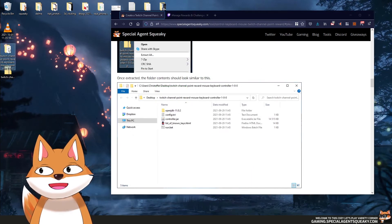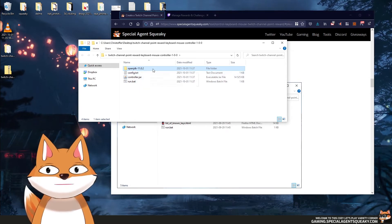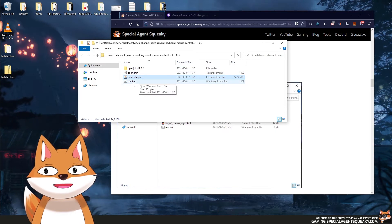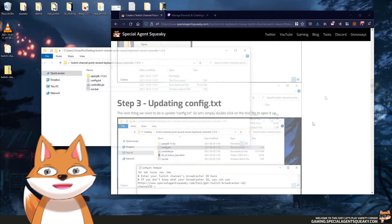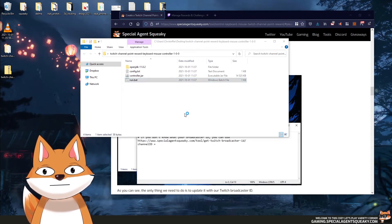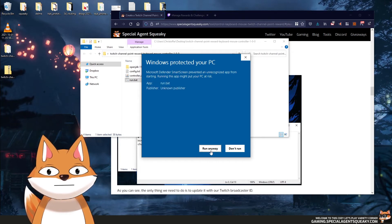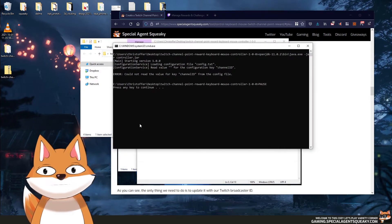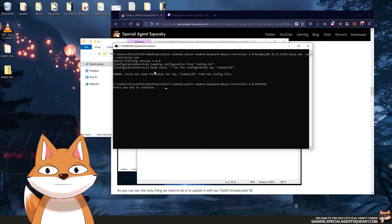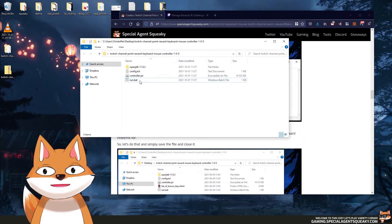Once extracted, open the folder and you'll see four things: the Java OpenJDK, a config file, a controller JAR, and a run batch file. If you try to run the application immediately without configuring it, Windows will ask for permission — press 'More Info' then 'Run Anyway.' However it will crash immediately with the error: 'Could not read the value key of channel ID from the config file.' So we need to do step three: update the config file.